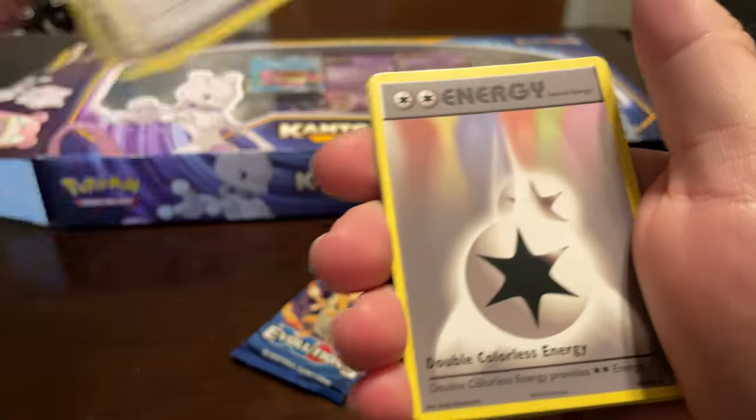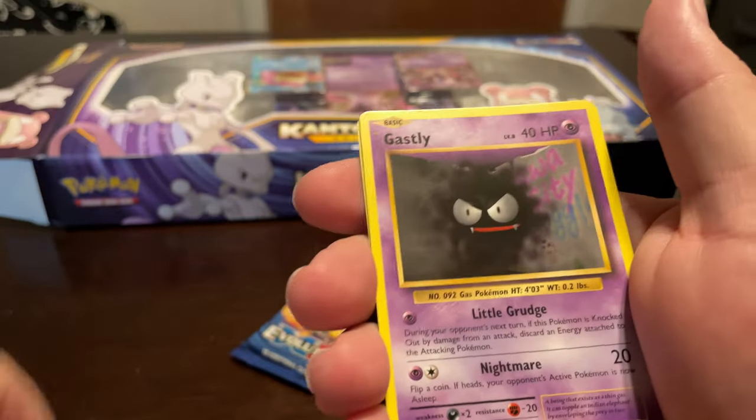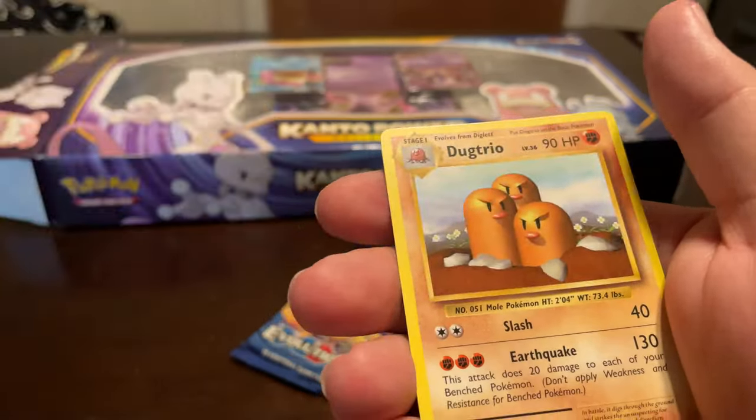Another Charmeleon. I think I've had almost Charmander and Charmeleon in every single pack. There's another Charmander. Gastly, Growlithe, Porygon, and a Dugtrio.